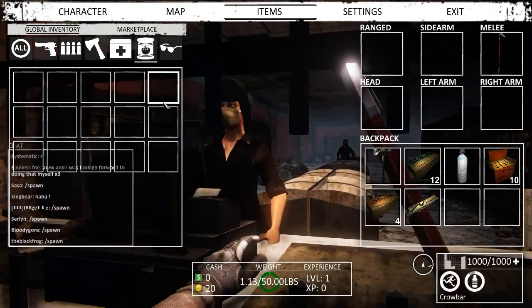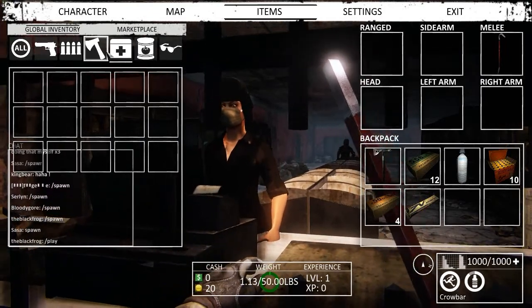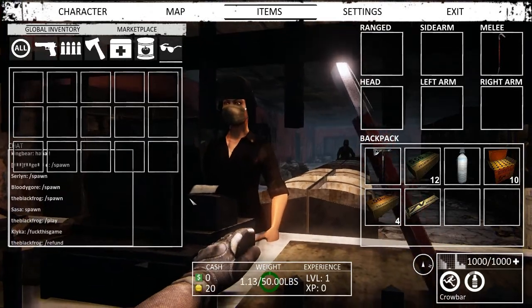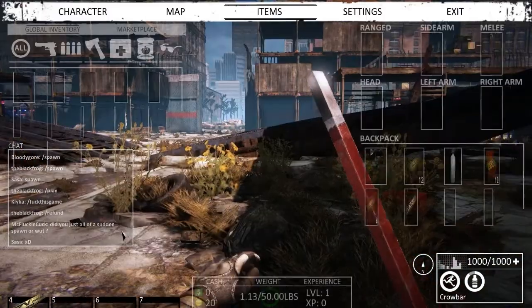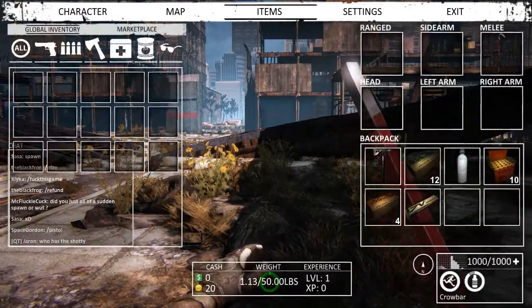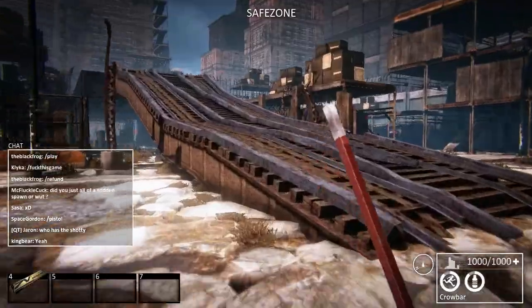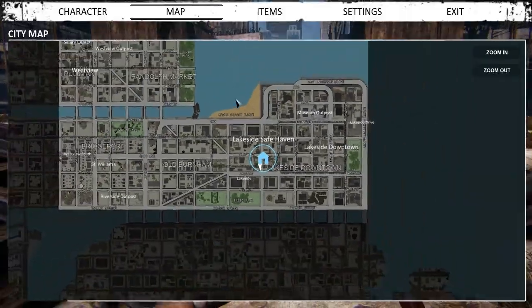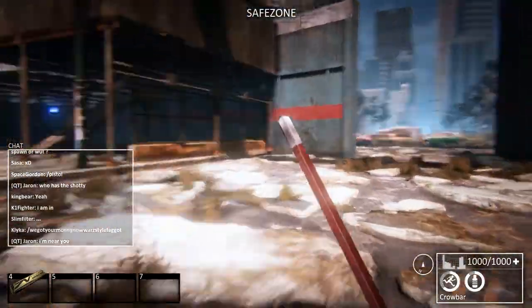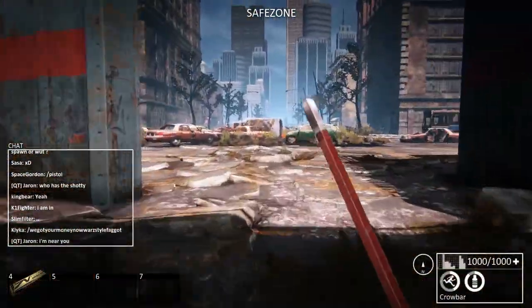There's actually nothing in the marketplace. I'm assuming this is like food, health, weapons, and glasses — maybe something will be implemented later on. I can't really level up if I'm not getting any experience. So we're going to take a little trip down to Lakeside and explore some buildings to see if we can find some combat.